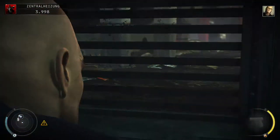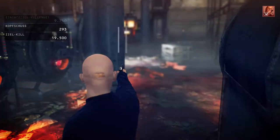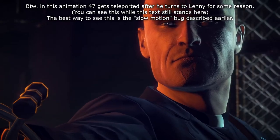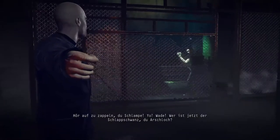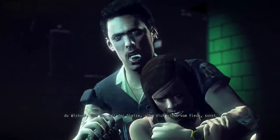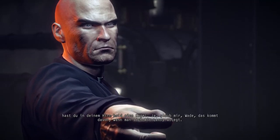Another bug occurs if you crawl through the vent and kill Wade. If you switch your weapons in the short time between killing Wade and the cutscene, 47 will hold the weapon you switched to in his hands. If you put your gun away or use the valve, 47 will hold an invisible gun. For some reason this bug can only be triggered by crawling through the vent, but there are so many bugs in this area that you can't find a straight answer to any of it.